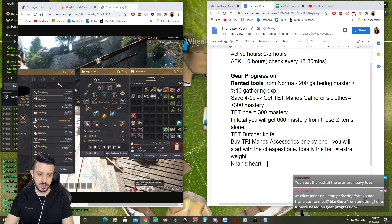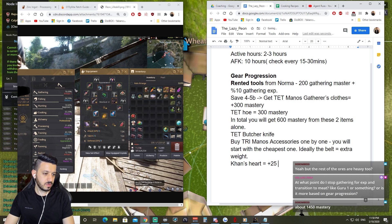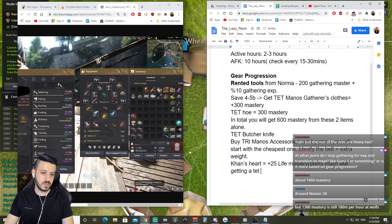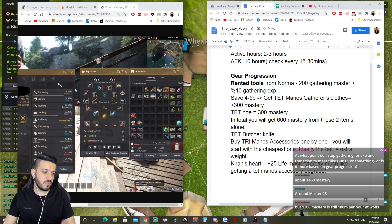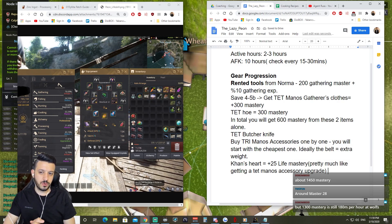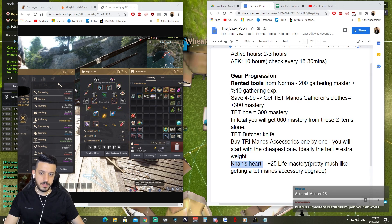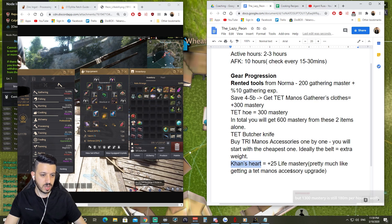After TRI Monos, get Count's Heart. Count's Heart is pretty much plus 25 life mastery, which is like getting a TET Monos accessory upgrade — because from TRI Monos accessory to TET Monos accessory it's only 25 mastery. An accessory upgrade will cost you 15 billion, but Count's Heart is only 6 to 7 billion. For half the price you get the same mastery.